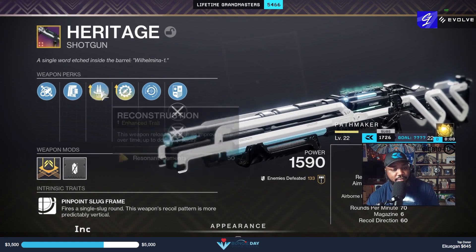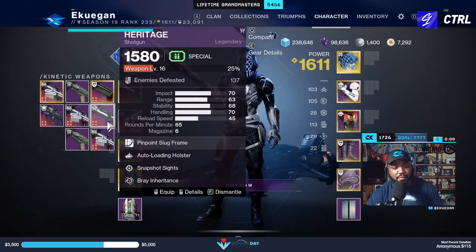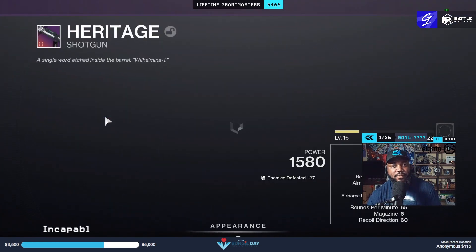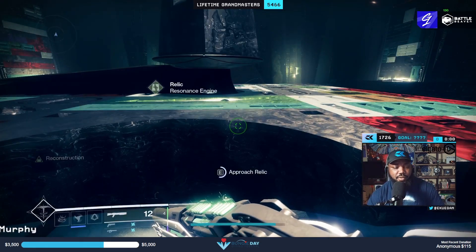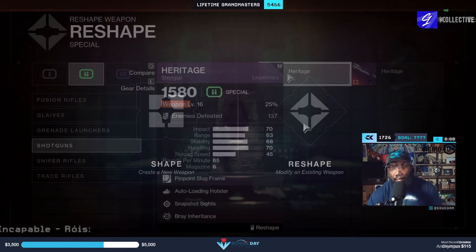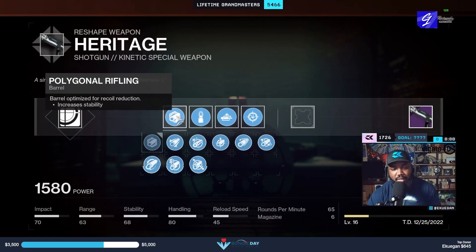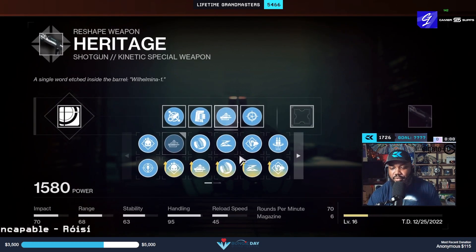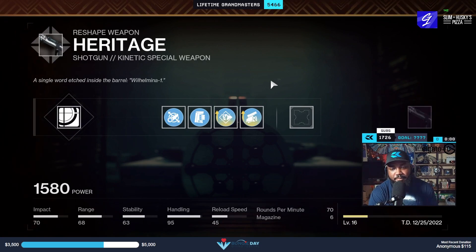I actually went out of the way to level up another one because I saw a very interesting perk I wanted to work with. Most people know when you get a Heritage, you want recon recon on the second roll. But for this one I was going to get fluted barrel, assault mag, and put on pugilist and swashbuckler.